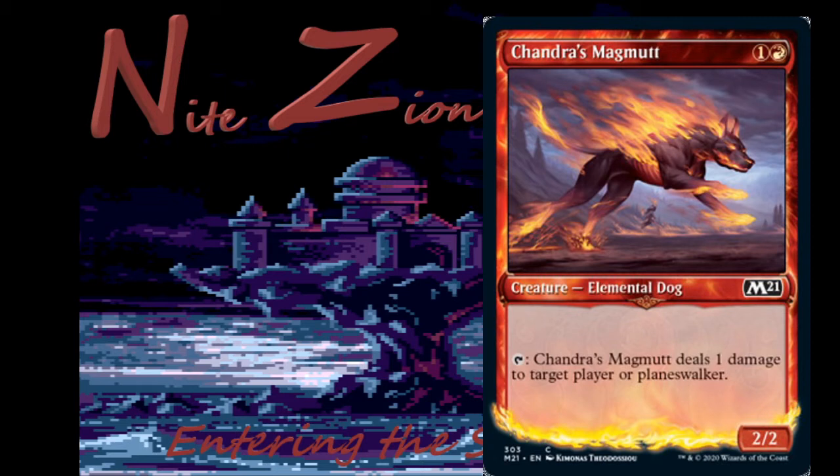Chandra's Magmut — one colorless and a red, two-two Elemental Dog. Tap it to deal one damage to target player or planeswalker. So it's a two-two for two in the early game and a pinger towards the end. This card is fine — you want two-drops, you want to be aggressive. It probably won't see much constructed play, but some people are going to build a dog deck, so it might slot in there.